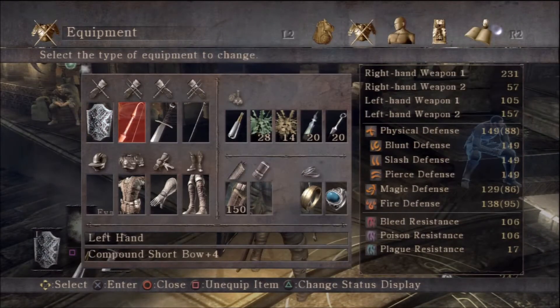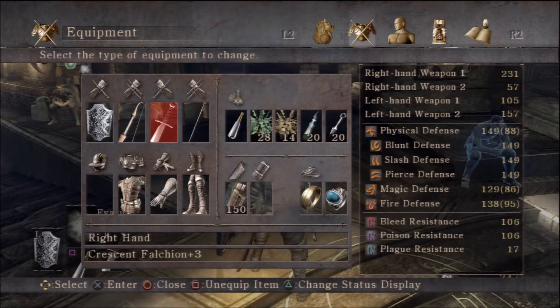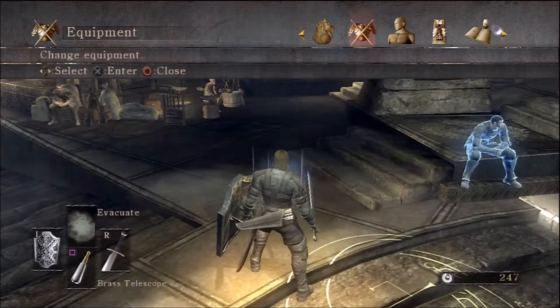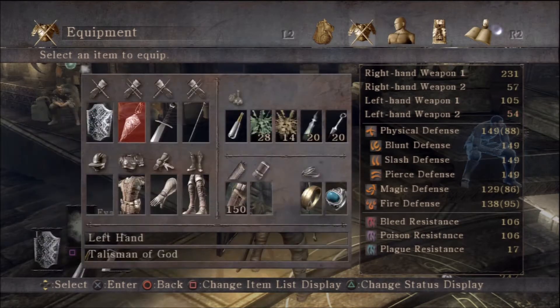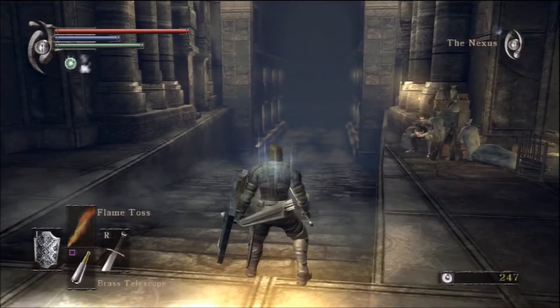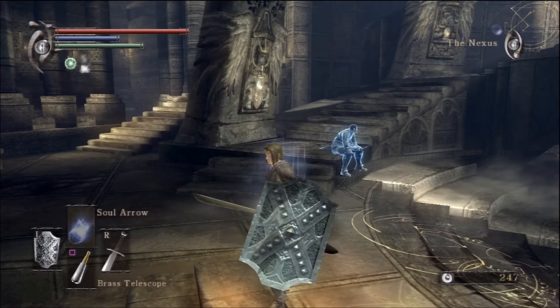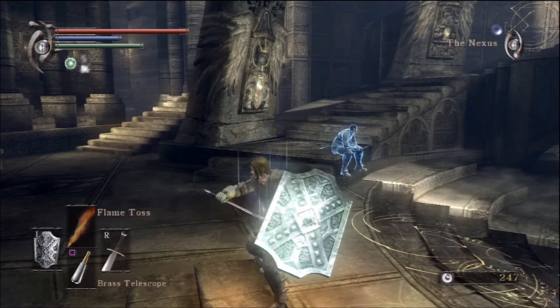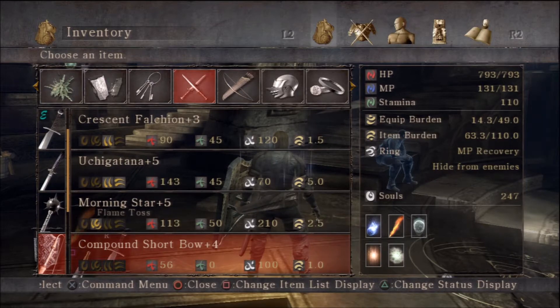Before we head in there, I'm gonna go over my gear, what I've got on me as we speak now. I like to carry 150 normal arrows and 100 light arrows, because light arrows do travel faster. Here's my soul level, I just showed you where my statistics were. The only real important spell we're gonna need is Flame Toss. You might want to bring Heal with you — could be a good idea. Evacuate wouldn't hurt either, and Soul Arrow could be useful too, but the most important thing we need is Flame Toss.